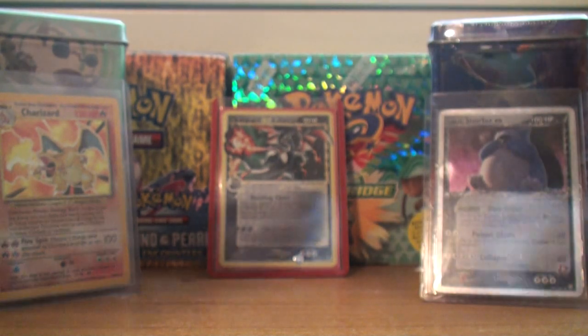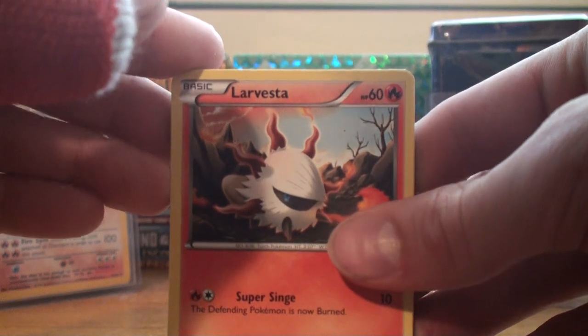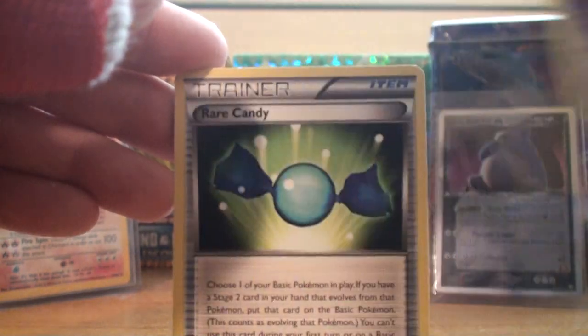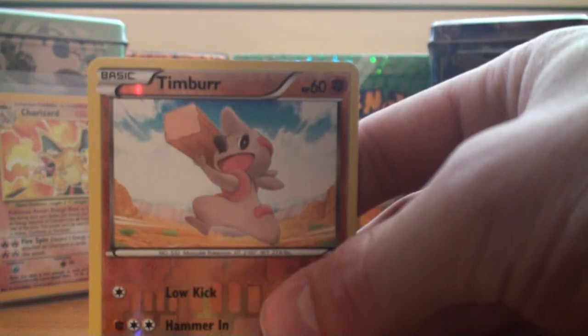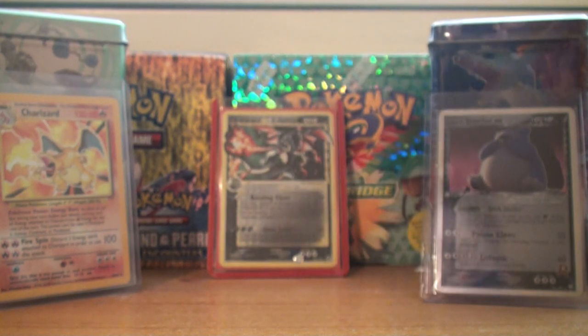This is the last pack, kind of burned through those last seven pretty fast. Here we go — got Larvesta, Plusle, Zorua, Shelmet, Woobat, Rare Candy — nice, set that aside — Krokorok, and Crustle. So as our last reverse, we've got a Timber, which is unfortunately not a rare. But we've got so many reverse rares in this booster box, it's pretty insane. And as a rare — Glaceon. So yeah, we didn't get four EXs like I kind of hoped.